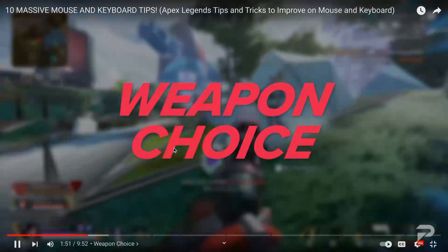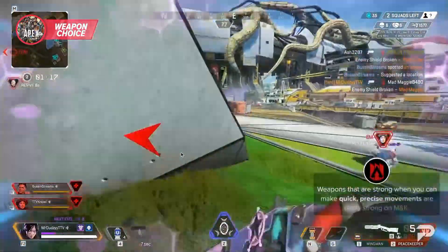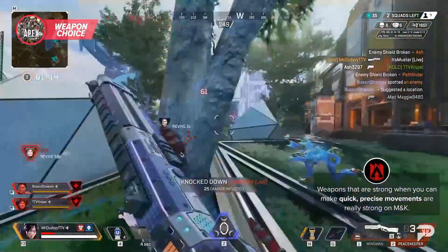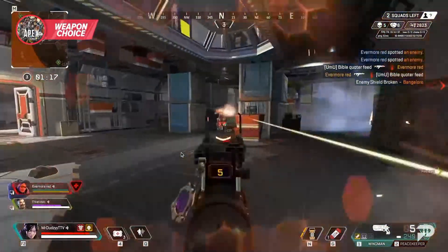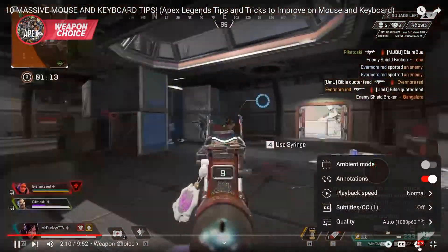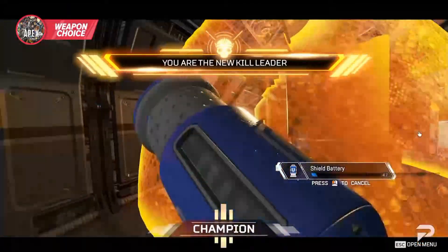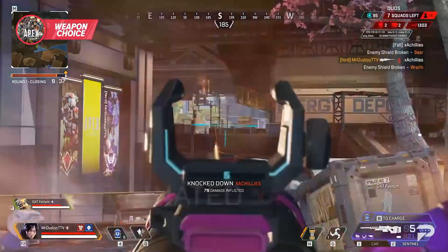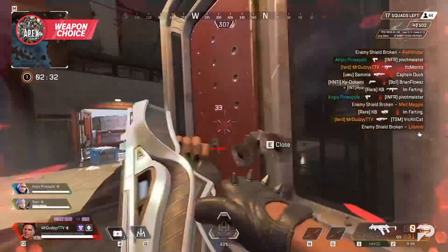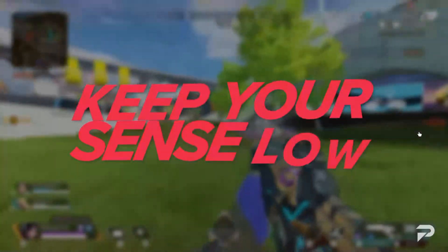Speaking of your mouse movements, you can give yourself a weapon choice advantage. With your shots you can have really high accuracy with precision weapons and have insane damage output. This is a more advanced way of looking at these weapons because a lot of people just think aim assist on controller makes them objectively stronger. While this might be true for some weapons, mastering these precision weapons on mouse will have people thinking that you have aim assist.